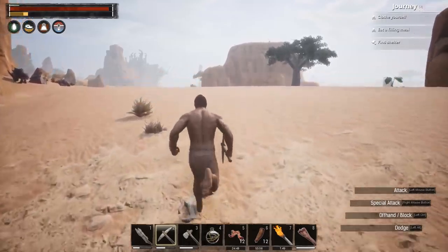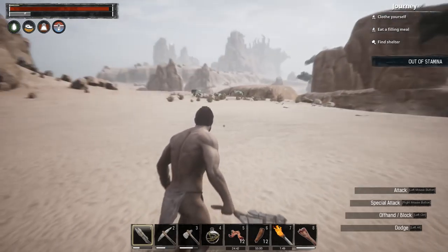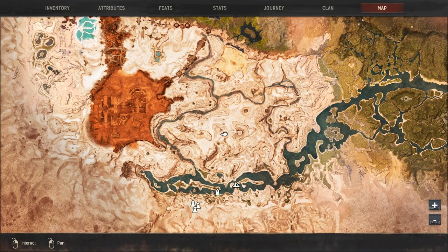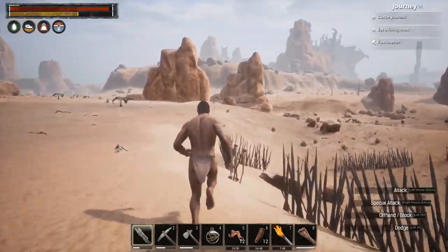How cool is that climbing mechanic? That's going to change the game. Is that new to this update or has it been out a while? I honestly don't know. We also need a way to mark our base — oh, it's already marked. I really want to fight one of those big guys but I've got a lot of stuff on me.